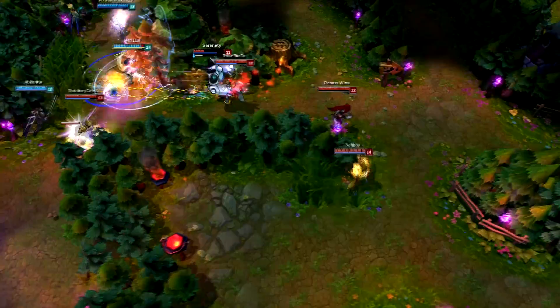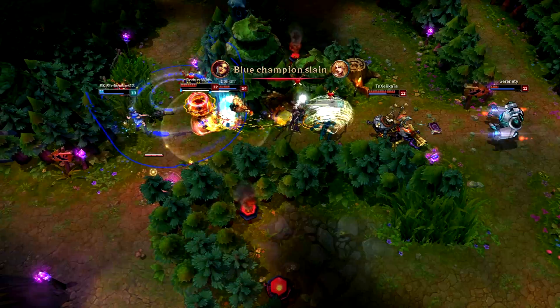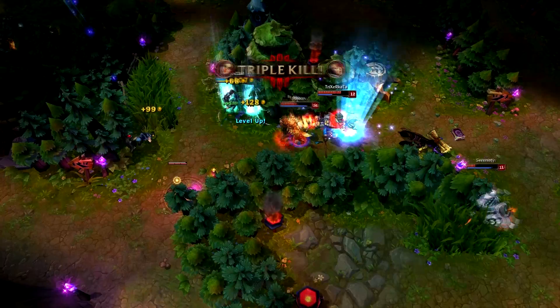Similar to Akali, you have to roam a lot. Even if you win or lose your lane, go to top and bot and try to get kills and assists to help your team. You can get fed easily this way, so just try to help your team — you'll get your kills, get fed, and become overpowered in the game.